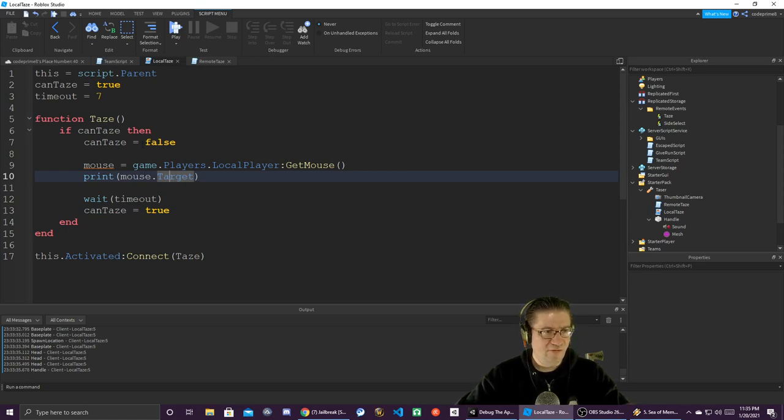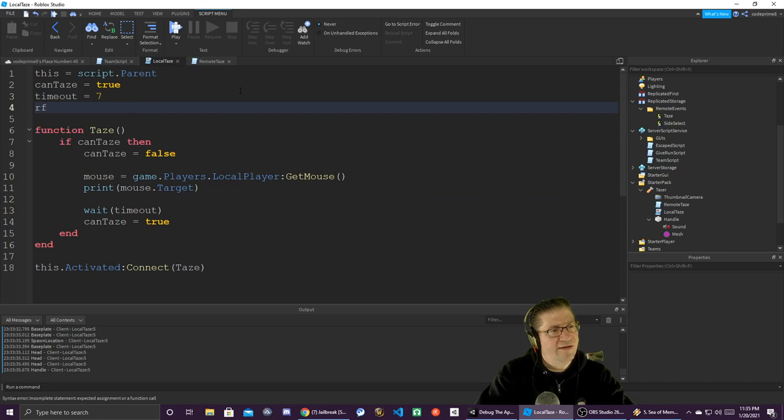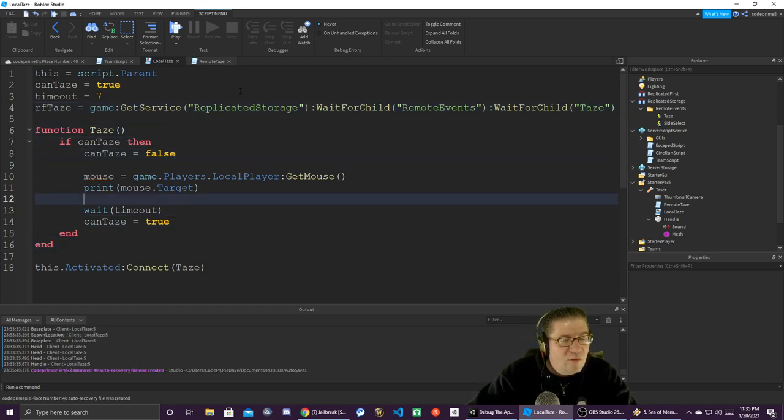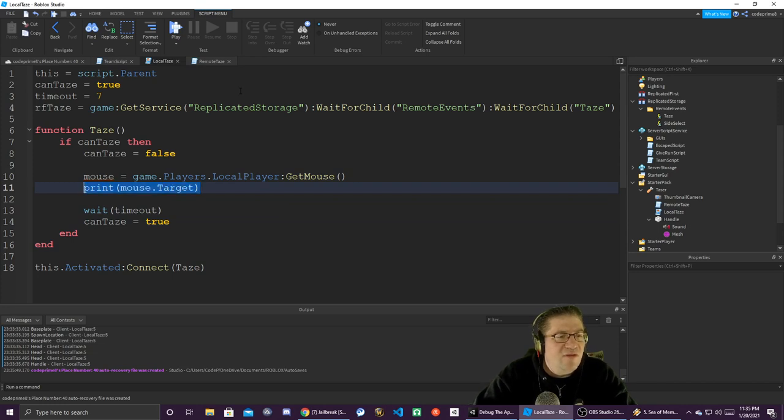If we're calling the remote function we need to get the remote event over here: 'rftTase = game:GetService("ReplicatedStorage"):WaitForChild("RemoteEvents"):WaitForChild("Tase")'. Once we've activated, instead of printing mouse.Target, we are going to fire the remote event passing in the mouse target.